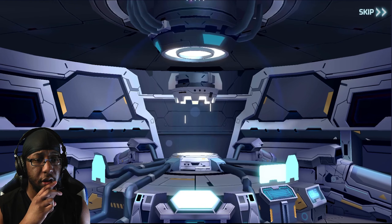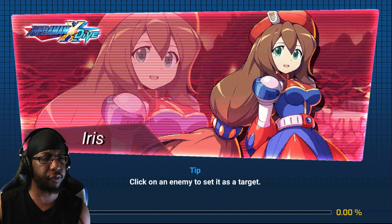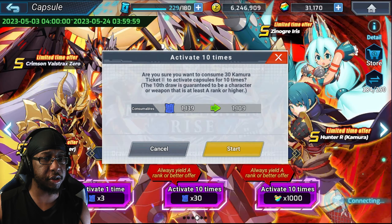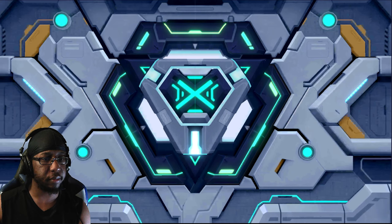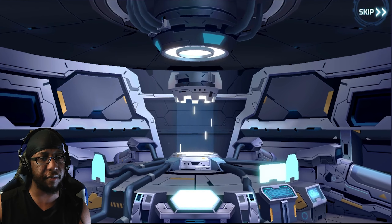I've gotten what two or three S rank weapons so far I think. Explosive Blower dupe, Sinister Shadow Saber dupe — I think that's it. I can't think of any weapons in the general pool right now that I want. I just only remember the Shark Tooth Anchor because I'm pretty sure I don't have that.